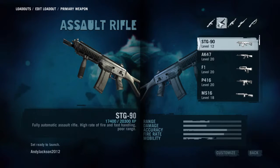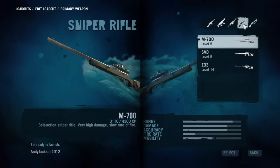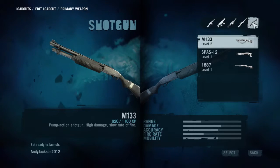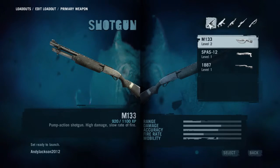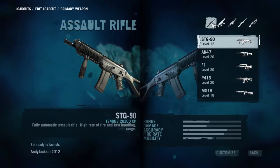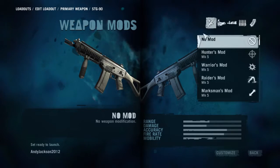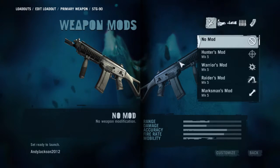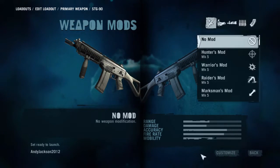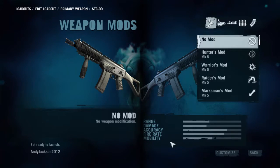It's going to be either an assault rifle, an SMG, a LMG, a sniper rifle, or a shotgun. You can pick any of these that you have — they're all available. So let's say I'm going to take an STG. You can see with no modifications on it, none of these down here — the range, damage, accuracy, fire rate, and mobility — are set.